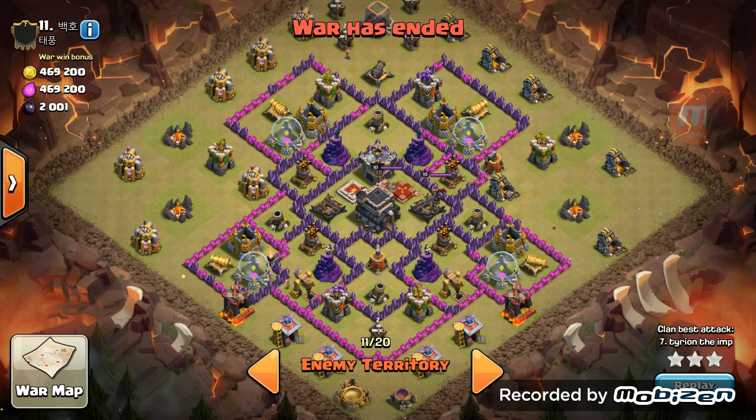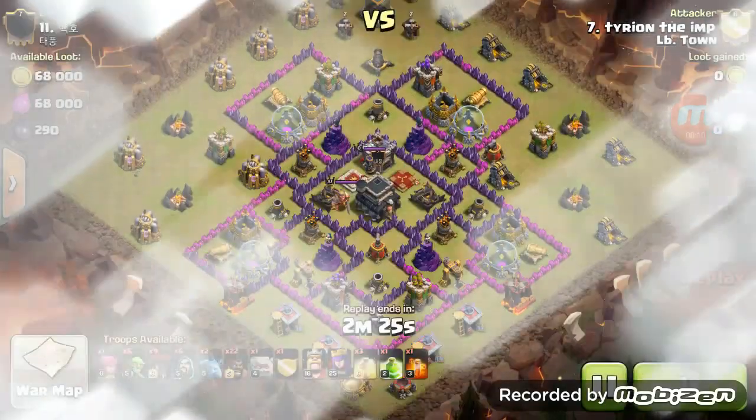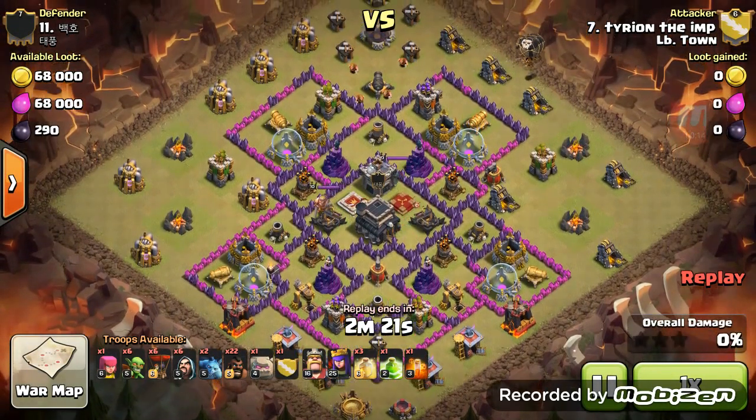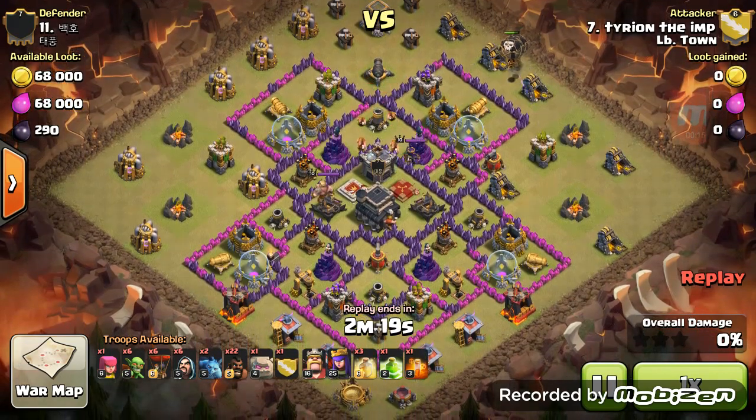Yo, it's Karin the Imp again. I'm doing another war attack — check it out. This is a weird version of the general base. I dropped three balloons up there and two balloons down here to take out those cannons.